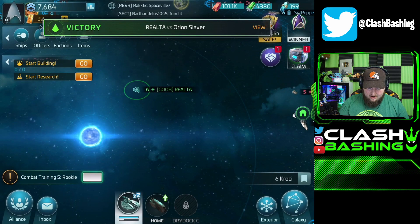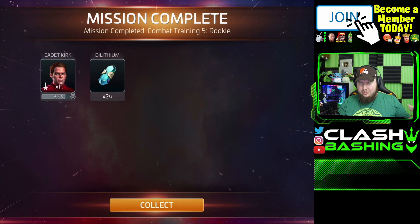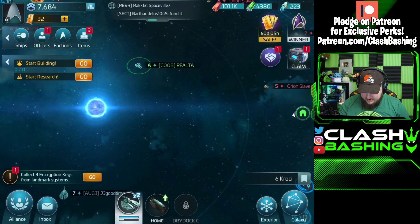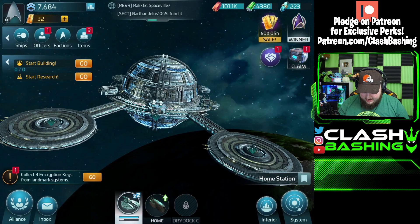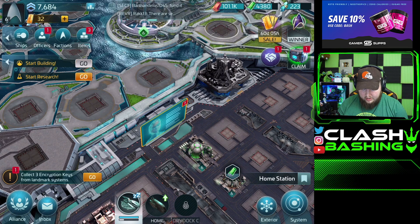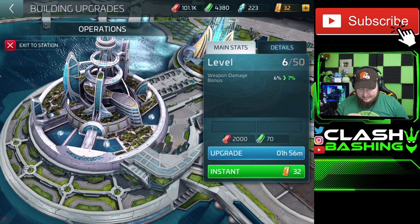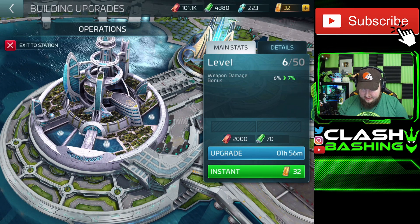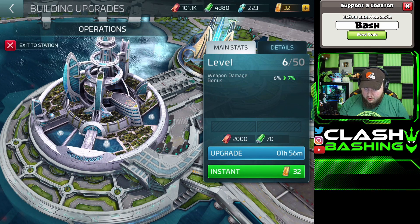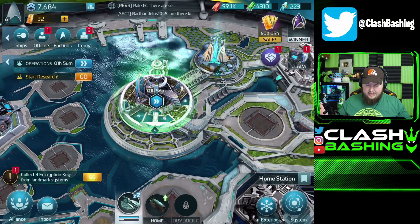We defeated some hostile ships and we're completing missions. I've been working on these missions to get those awesome rewards, because you can level up, get new commanders, and get all kinds of great stuff for your ships. If we go to our base interior, we can see all the upgrades we need to do. We're going to upgrade our Operations, which is the main hub — this is what's going to give us a lot of upgrades available, our main base of operations. We'll go ahead and start the upgrade up to level seven.